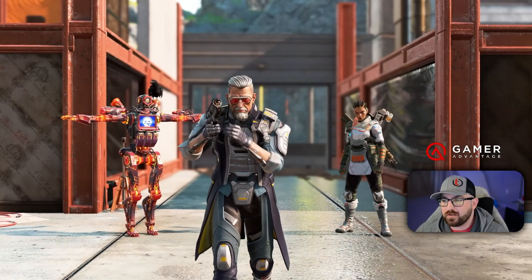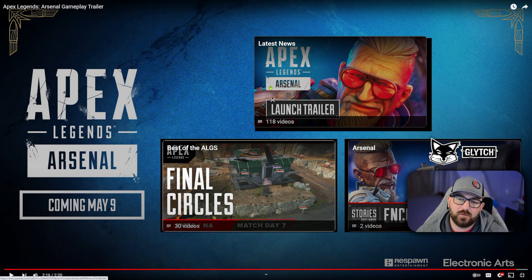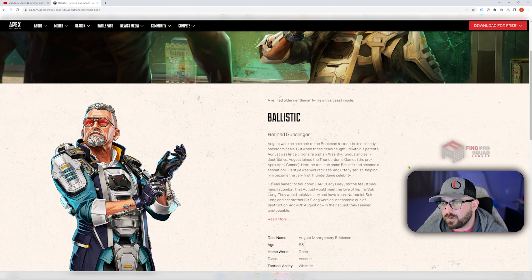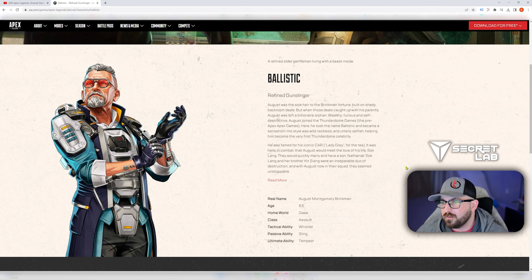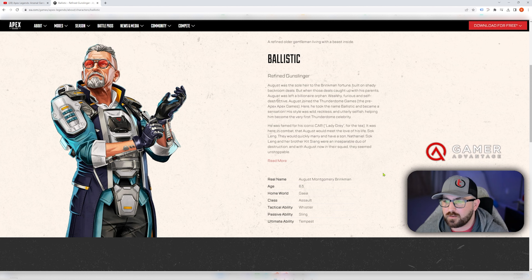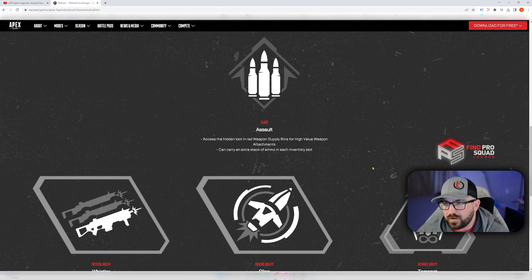So his passive — he can sling three weapons, and his third weapon is a zero-attachment weapon. His ultimate will make it essentially gold. He's a refined gunslinger. He came into the games to keep his son from entering, and his iconic car — he calls it Lady Gray. He had a unique animation with the car and it looked like he had a skin for it. He's an assault class, so he can access hidden loot in red weapon supply bins and high-value weapon attachments, and he can carry an extra stack of ammo in each inventory slot.